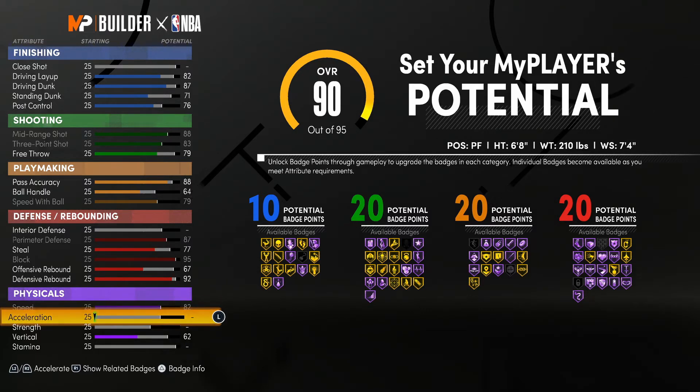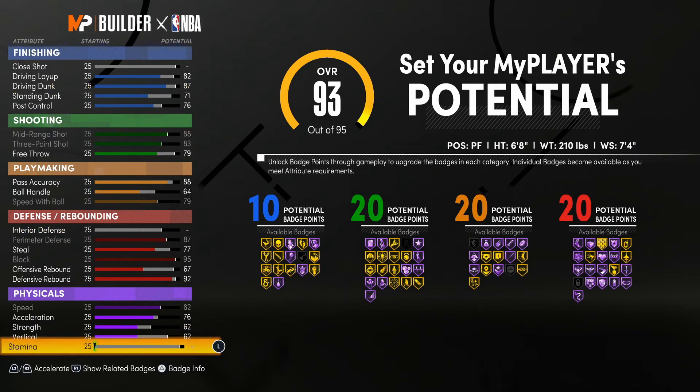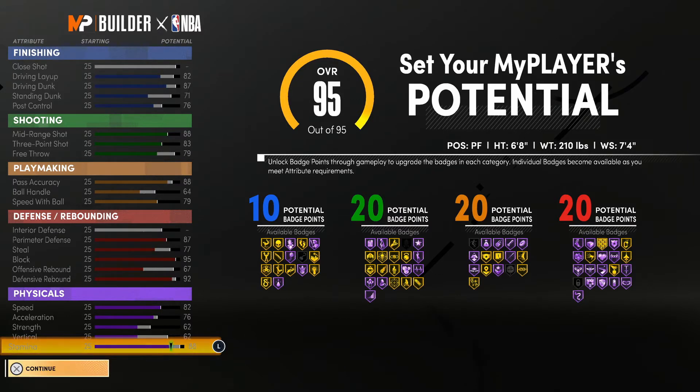With the speed, we'll go ahead and max that out. We're going to put a 76 on the acceleration — we ain't leaving these physicals empty. We're going to go with a 62 on the strength, which does help a little bit, but there's no reason to max it out unless you're a legitimate center. Then put the rest on stamina. Look at this badge lineup: 10, 20, 20, and 20 — that is 70 badges. It's not that many builds out here that are actually playable with 70 badges.